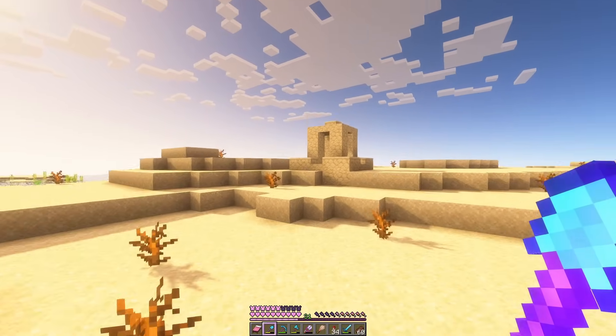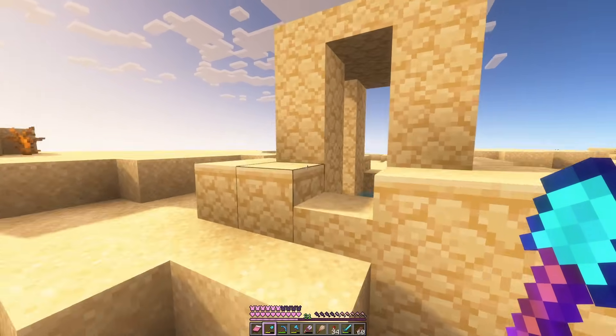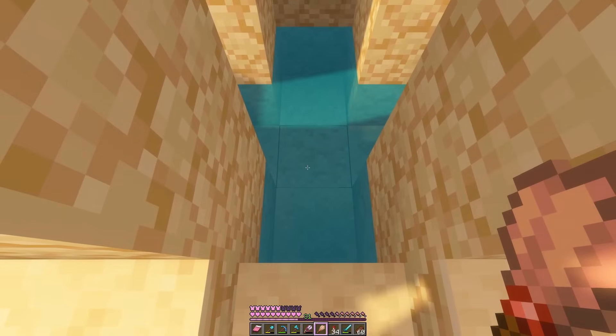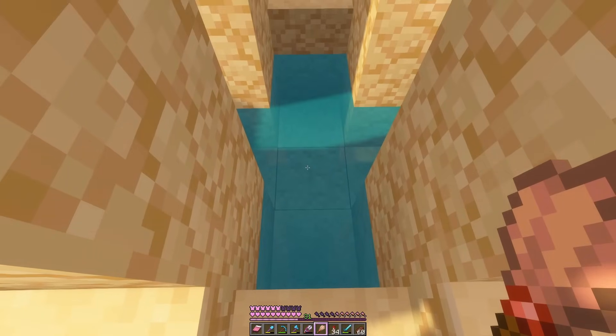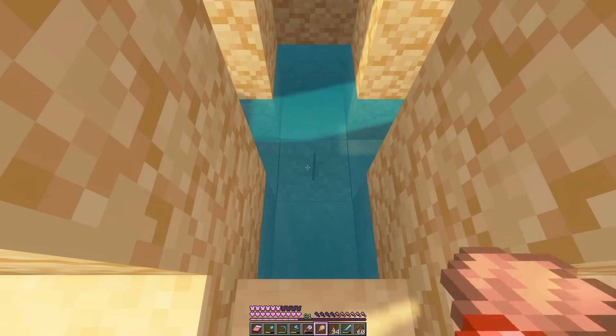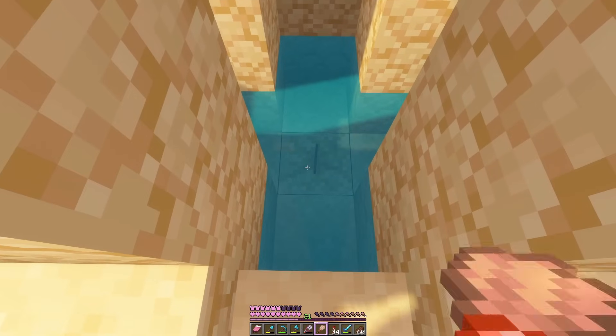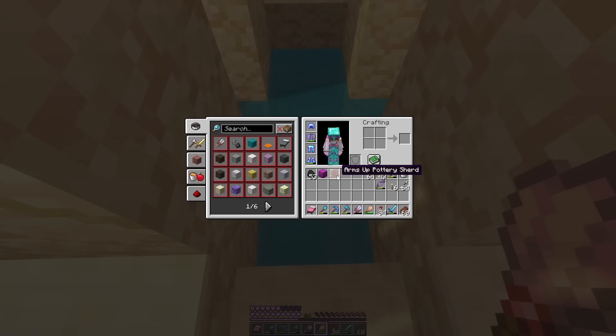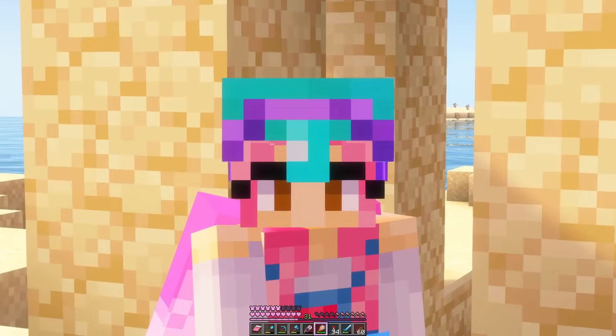They're actually rarer than I thought - at least when I'm looking for them they seem to all disappear. Okay that is definitely suspicious sand so we have a chance at getting a pottery sherd we don't have yet. From this we're after arms up or brewer. It looks like it could be one - it's hard to tell from this angle. It is! Is it one of the ones we need? Arms up! Okay, first try. That felt really lucky.